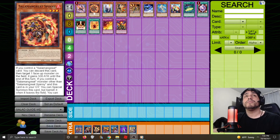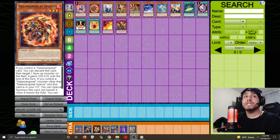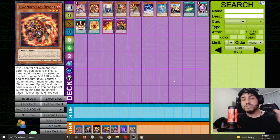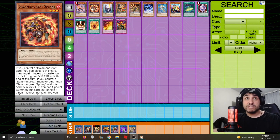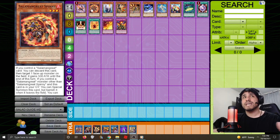Spinny: you can discard it to target one face-up monster on the field, granting it 500 ATK until end of turn — usable during the damage step as an attack booster. Also, if you control a Salamangreat monster other than Spinny, you can special summon it from the graveyard. It gets banished once it leaves the field. Note: if Spinny is your only Salamangreat on field, you cannot special summon it from grave since it requires another Salamangreat.